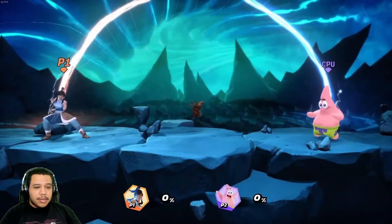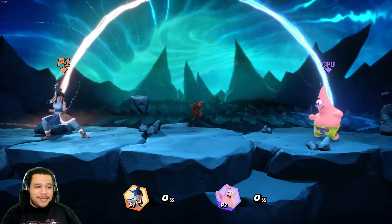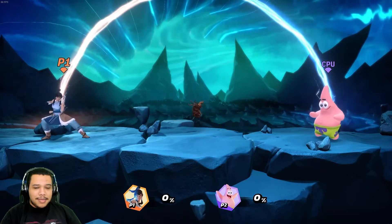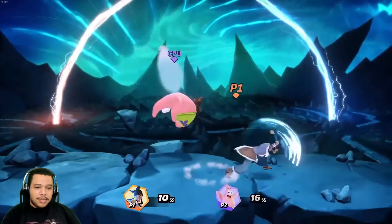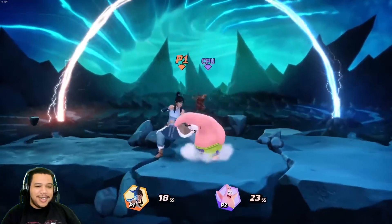Hello everybody — yeah, we did see the stage also — from the development team, and today I'll showcase the moveset of the hot-headed hero of Republic City: Korra. Korra likes to fight up close with powerful kicks and punches that can send her opponents flying away. I'm already seeing the different types of bending already.